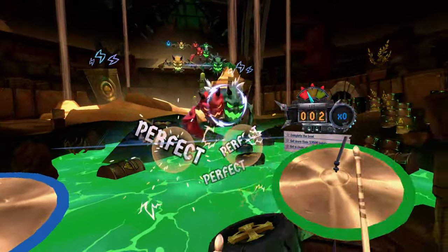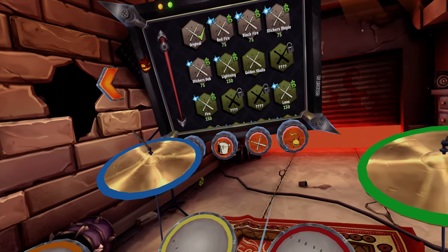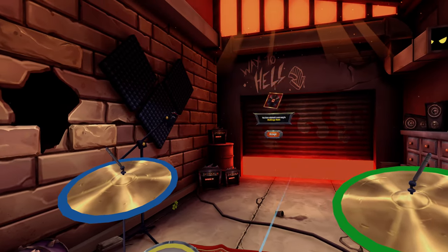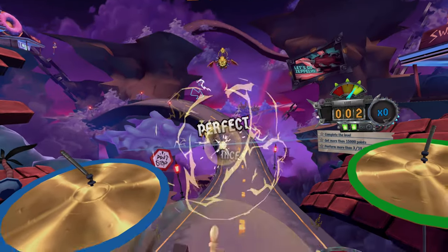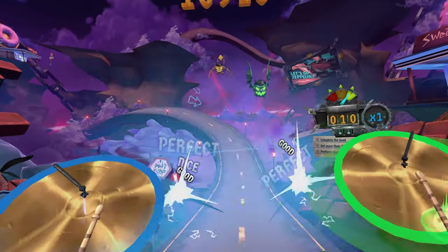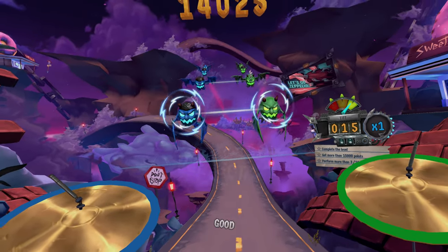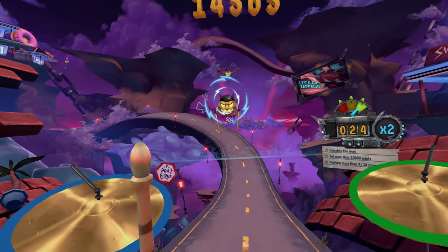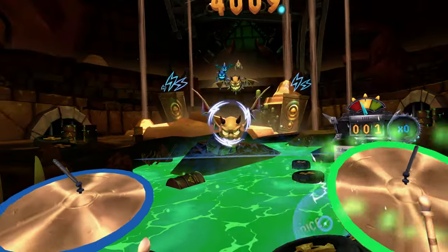Outside of that, quick play lets you choose from the playlist at your requested difficulty, and we also get a store. Tracks reward points which you can spend on cosmetics — color swaps on the kit, different sticks, even hand types — and there are a few bonus tracks to unlock including the boss encounter tracks, now without the boss's presence. And that's correct — there are bosses in this game, 3 of them. They're fun: think a drum-off, with a more challenging track than what you've faced so far, occasional drum roll-offs, and new obstacles thrown your way.